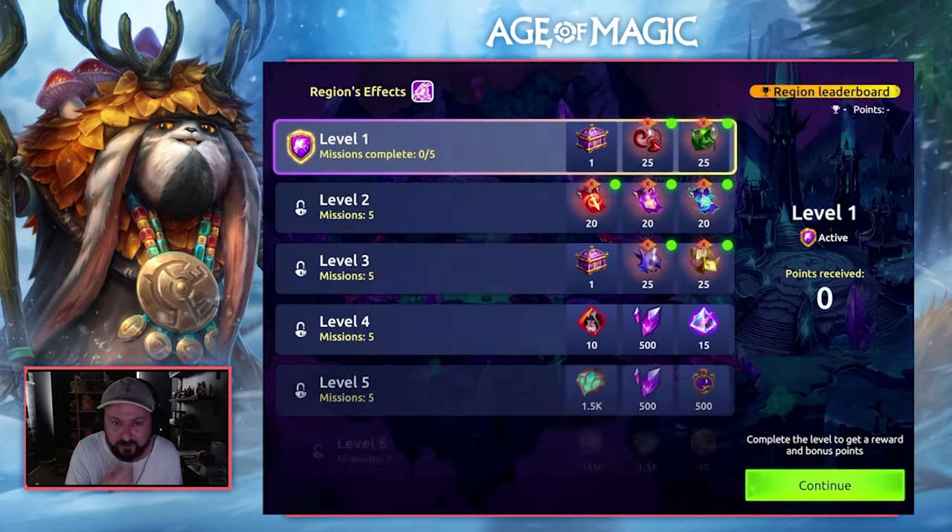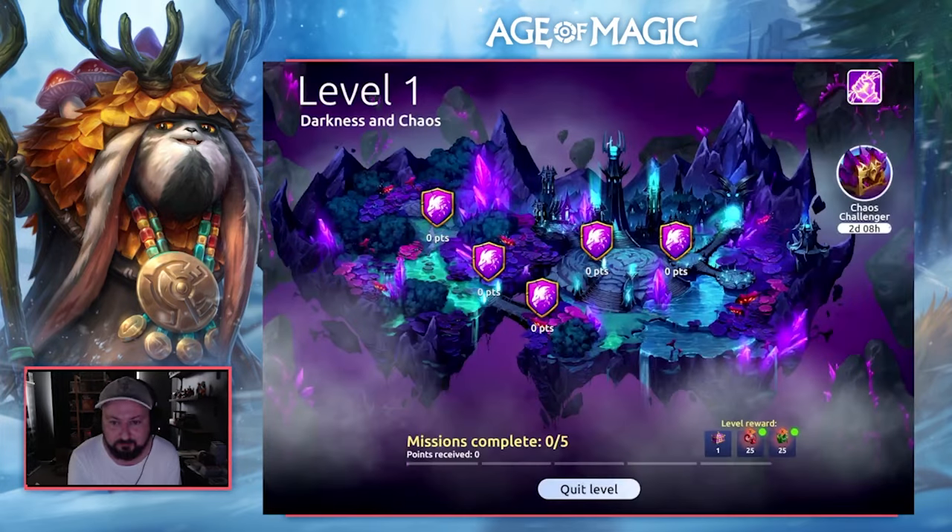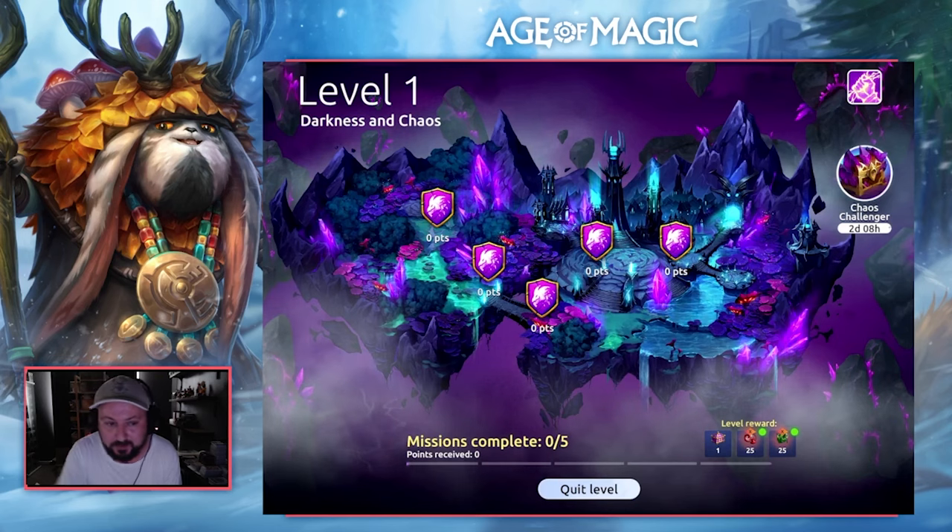So we are jumping into Darkness of Chaos level 1. As you can see it's not being completed — these will be the five missions we do. Let's get into it.